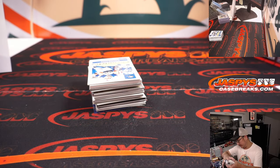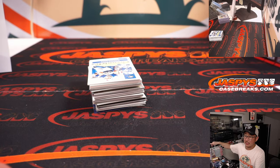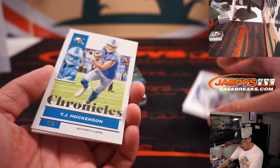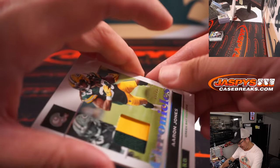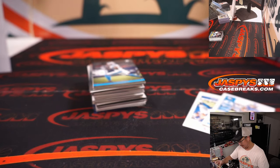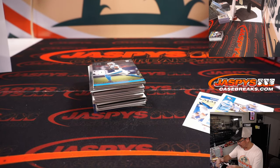All right, final box — good luck. Second half coming up in the next video. Got a thicker card here — Dawson Knox, Hawkinson, and Aaron Jones, 25 out of 25. Nice. Chronicles Two-Color Relic — James with the Packers.